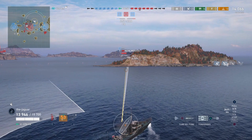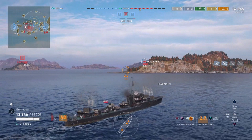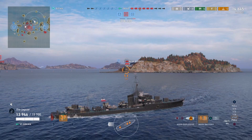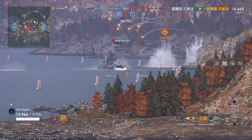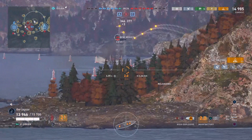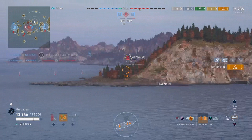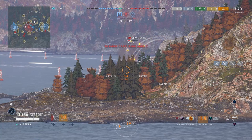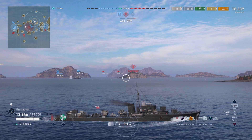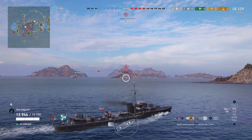Now we're going to take some shots at the New Mexico — let's see where it's going. It's a good vantage point behind this island here. We'll stay here and continue to hit the New Mexico; it looks kind of vulnerable. If it comes out it's going to be a great torpedo target, and right now it's a great main gun target as well. All right, very nice. Now I'm going to go after these battleships and try to help capture B.